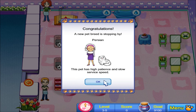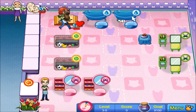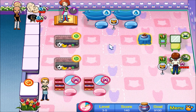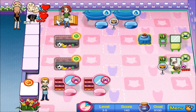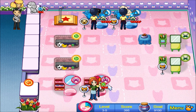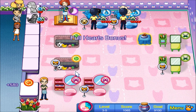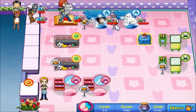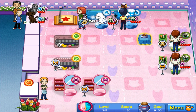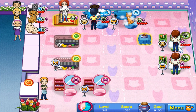A new pet breed is stopping by — Persian! This pet has high patience and slow service speed. At least they're very patient. But you aren't, so I gotta get you over there. One kitty over there. Got you — kitty over there, cat over there, have some food. Now he's at full heart, so you wanted extra cash — I guess that's how it works. I hadn't ever noticed that before. Everyone should be at full heart — if it gets me extra cash. Can't do both, oh well, I tried.